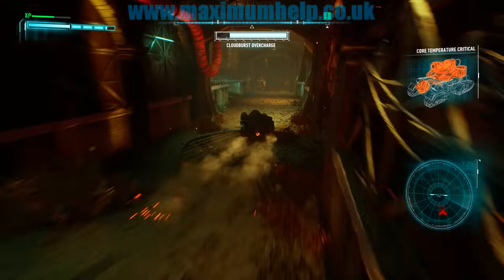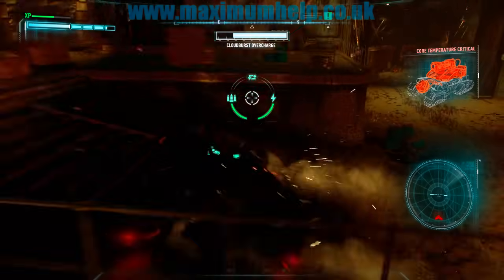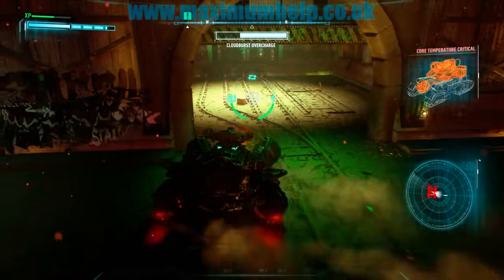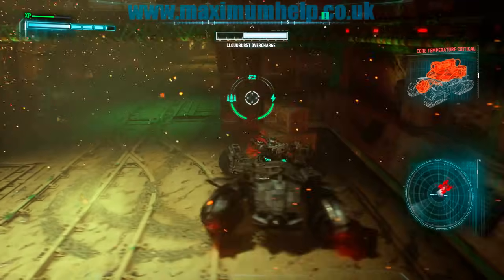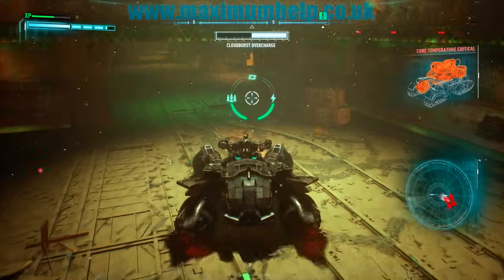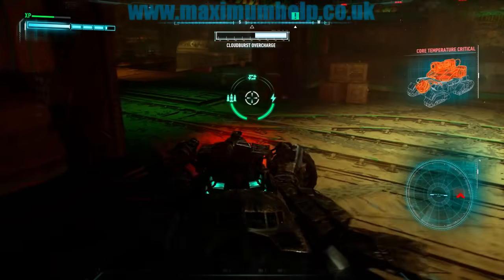Now back to the garage — or as I like to call it, the safe room. Do not leave the safe room until the tank turns from red back to amber on the radar. If you do, the Arkham Knight will not hesitate to hunt you down.